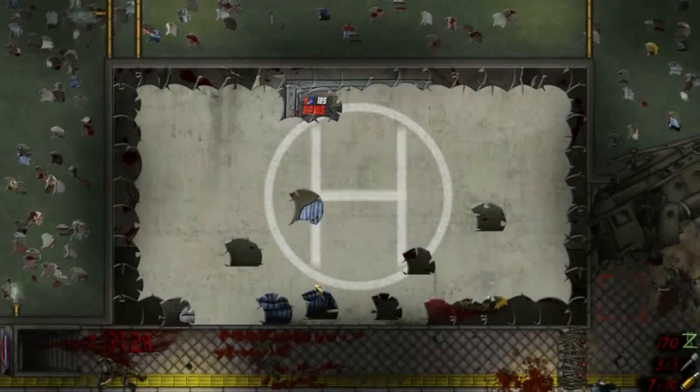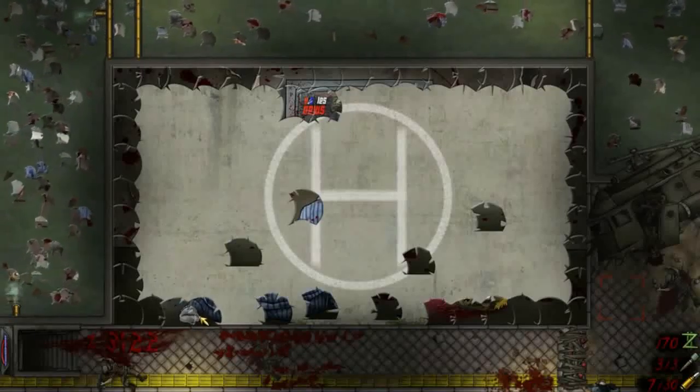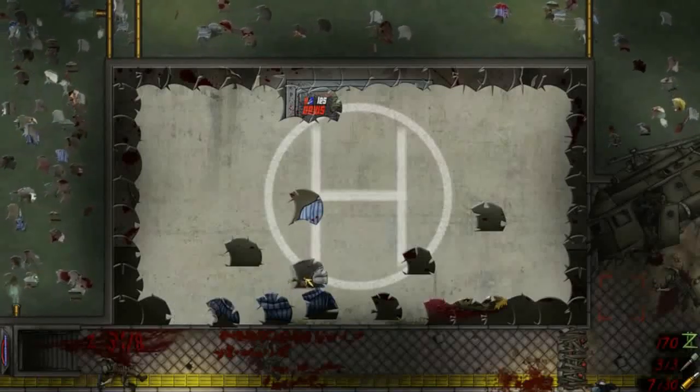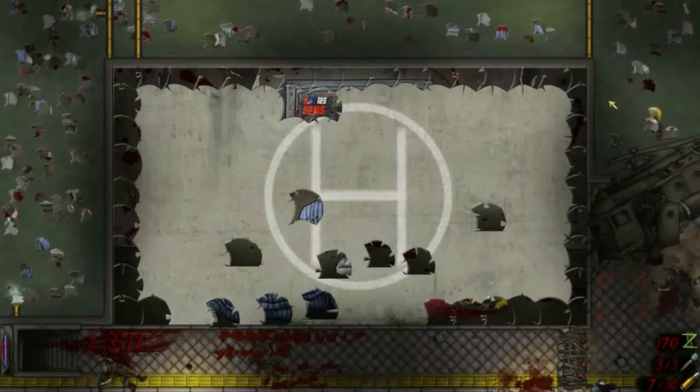Zombies spawn every so often, and you need to kill them before they reach the character you control. The controls here are pretty solid. It's mainly just lining yourself up with the zombie and pressing space a few times until they die, and if you get overwhelmed press Q to throw a grenade. For the most part, only one zombie will spawn at a time, but every few minutes a bunch will spawn in a row and you'll need to kill them all before they break down the wall and get to you.